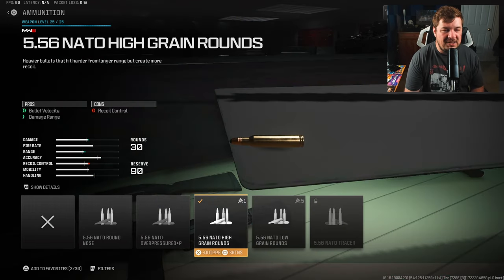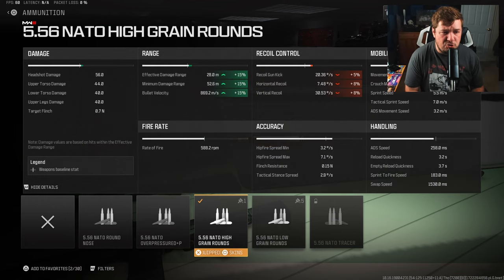My next attachment is going to be the high grain rounds to increase your damage range. One of the massive nerfs that the DG56 did get is the damage range, and by adding the high grain rounds you are getting a 15% increase there, which is very, very effective to make up for what we lost.